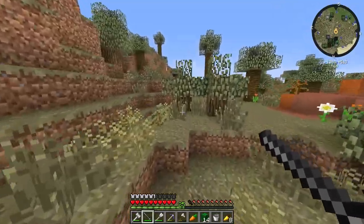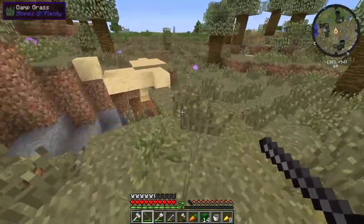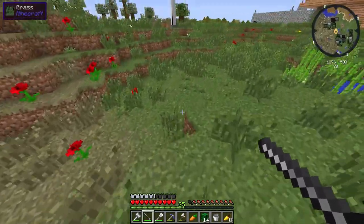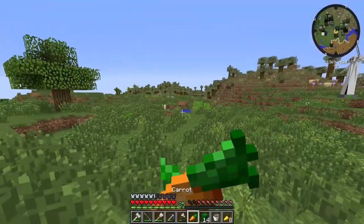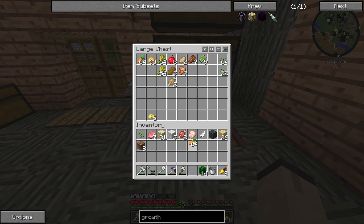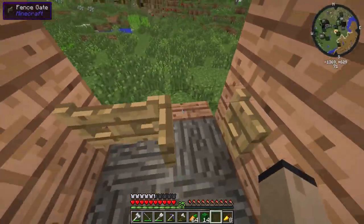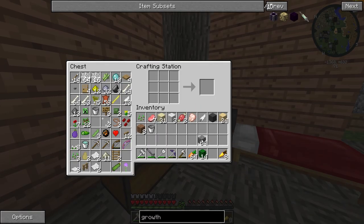There's so much quicksand around here - I'm going to keep avoiding it. It's kind of cool to see where the biome ends - you can see the difference between biomes. I'm out of carrots. I need to start making a farm. We need some cobblestone - I don't think we've got any. We need feathers for arrows too.